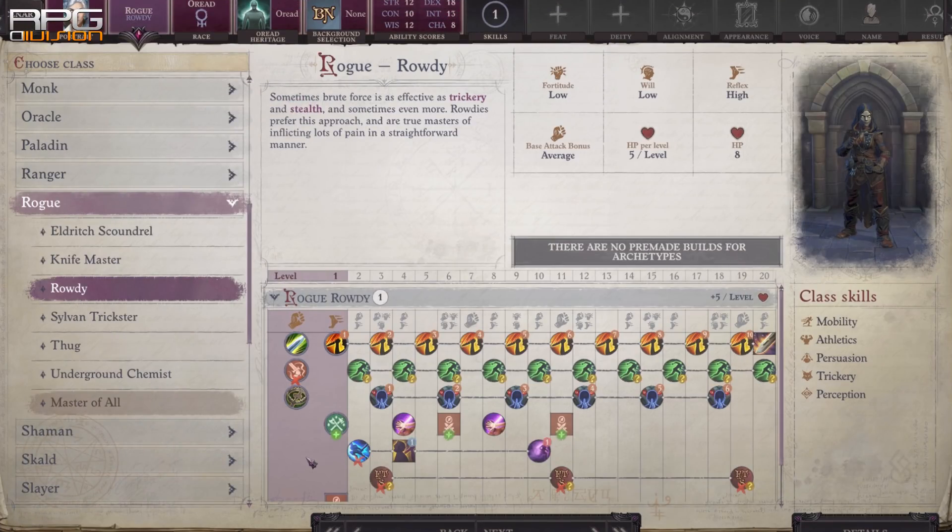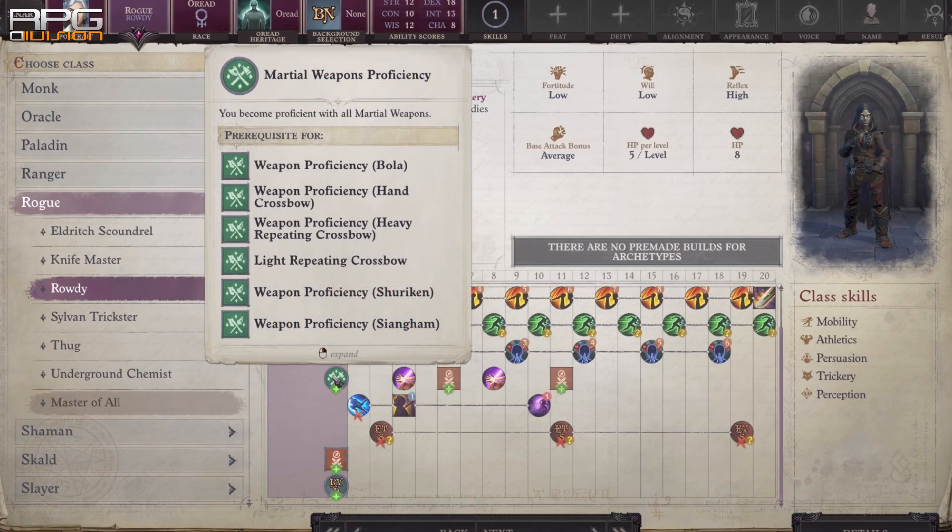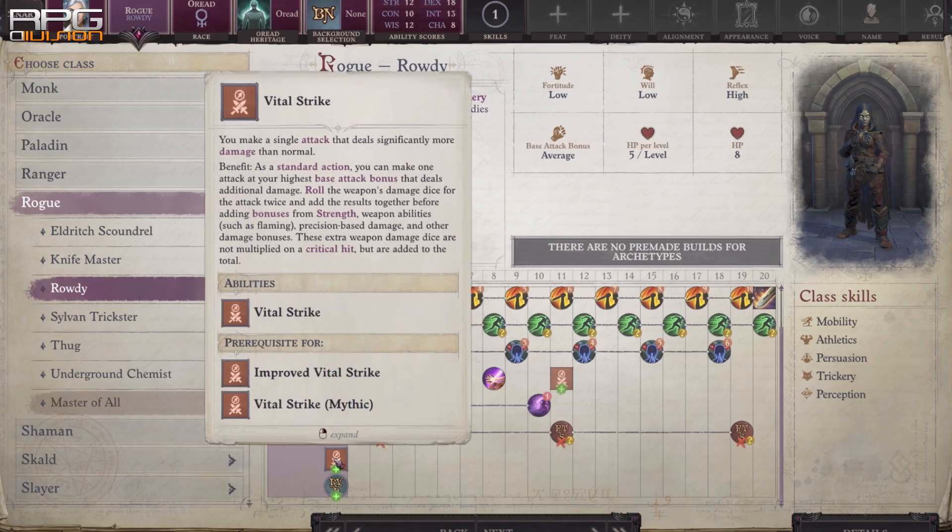1 level into Rowdy Rogue for Vital Strike focused builds is almost mandatory. You get the free Vital Strike feat and an added 2d6 sneak attack damage for Vital Strike.